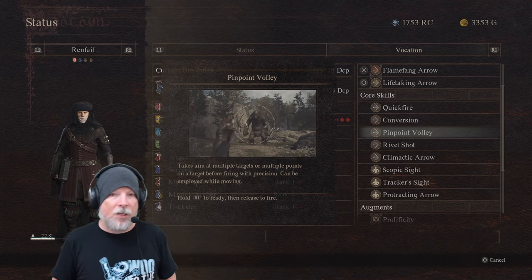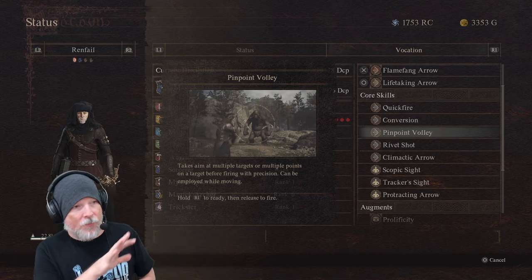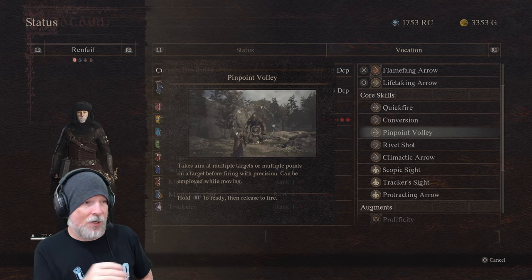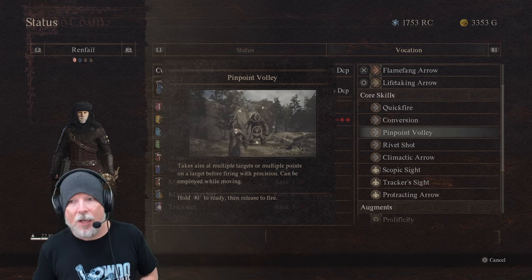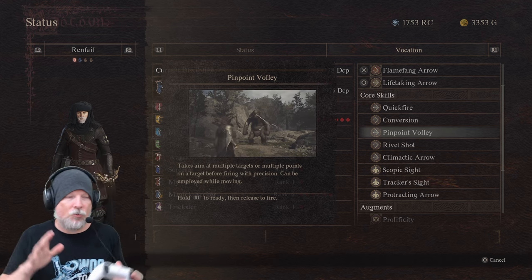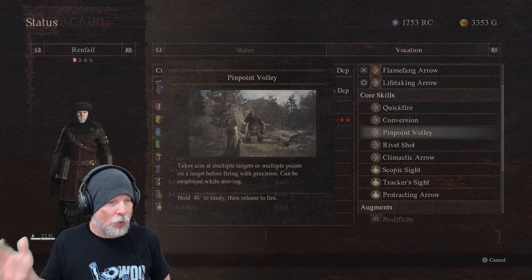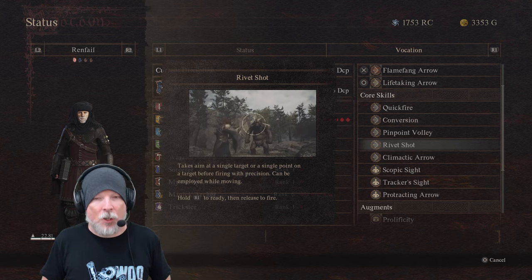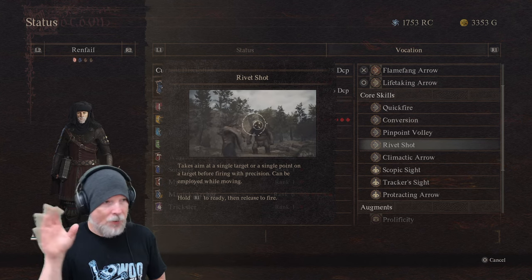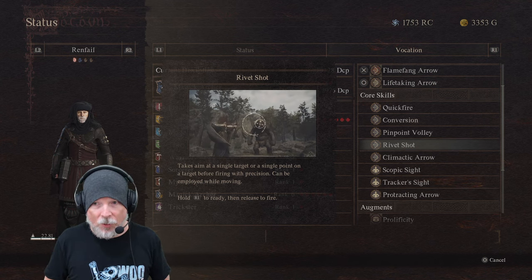The tricky part of the Magic Archer is that there are essentially two ways of firing. You have Pinpoint Volley, which creates a wide circle that allows you to capture more targets and more points. And then there's Rivet Shot, which is far more focused — so if you're trying to focus fire on the head or the arm, you would want to use Rivet Shot as opposed to Pinpoint Volley.